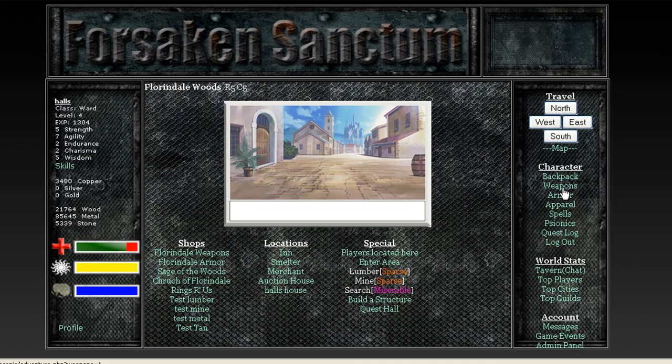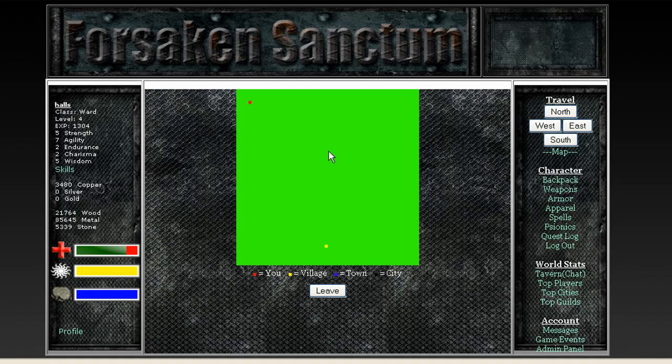It's got a backpack system, weapon, armor, spells, apparels, rings, and necklaces. You've got psionics, you've got your quest log. It's got a full map system — I'm still working a little bit on this — but basically that's me, and this is 3,600 locations. So as I move one, I only move one little bitty square. It's a long ways between places — it's a very large area.